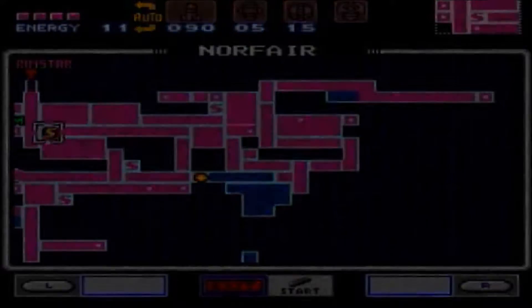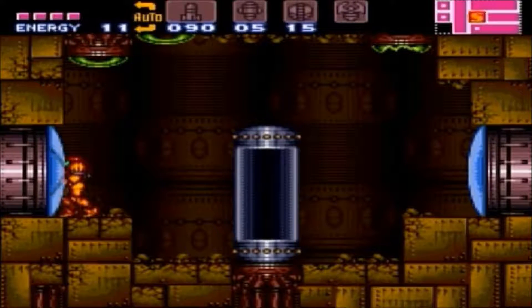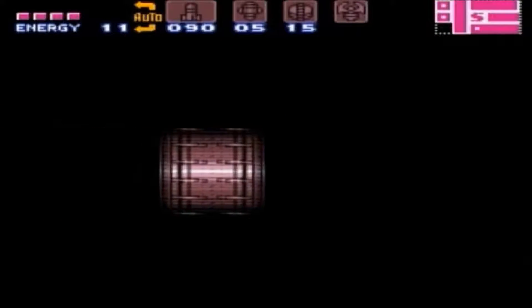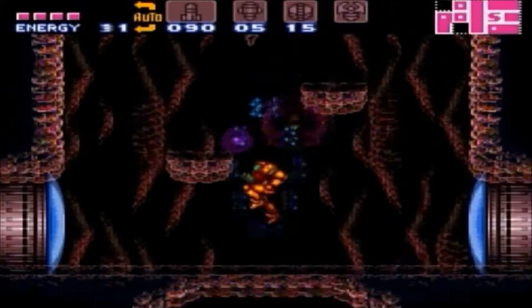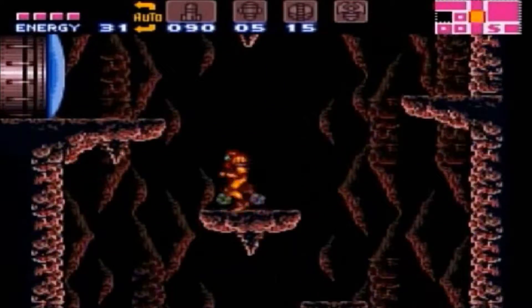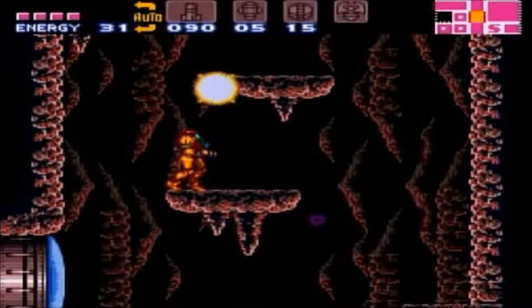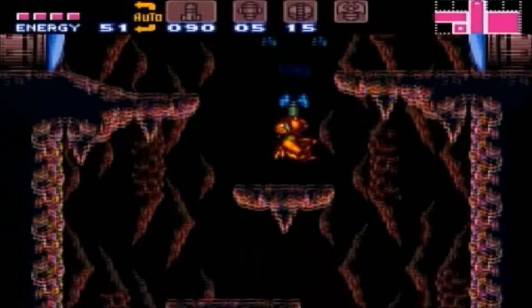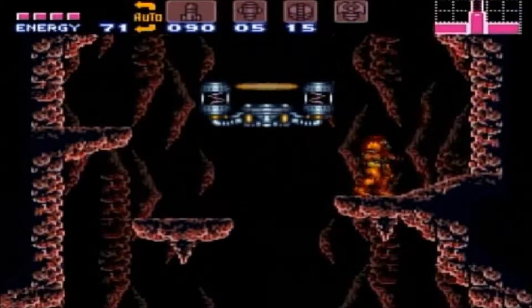I think we've spent enough time in Norfair, and for that matter, talking about Norfair. So just remember, go get the wave beam if you haven't done so already. And if you have, let's do this. We're ready to go back to Brinstar, because we got some missile packs, energy tanks, reserve tanks — all kinds of stuff we've got to pick up. And I recommend picking up as many of those as you possibly can, because... WOOOOO BUDDY! It gets nasty, it gets really nasty.